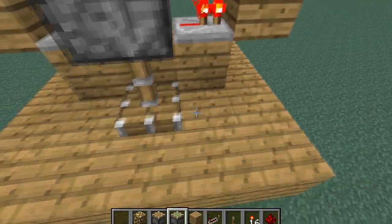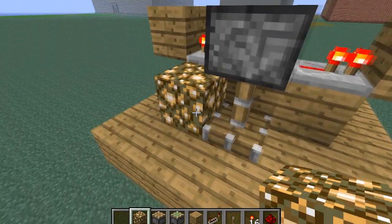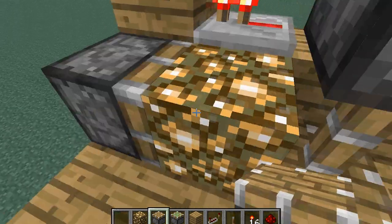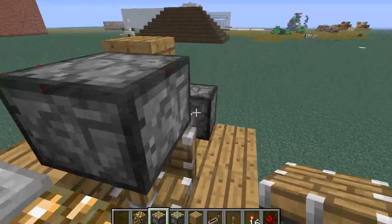Then take the glowstone piece and put it on either side — it doesn't matter. Put it right here, then take a regular piston and put it right there so it's pushing into the block. Put another one over there as well.